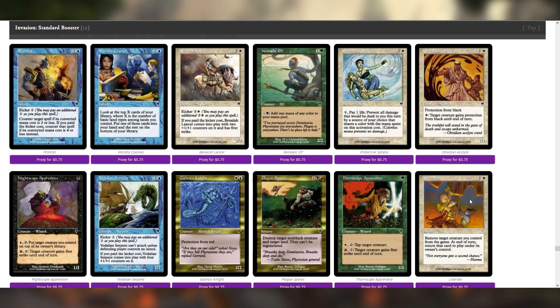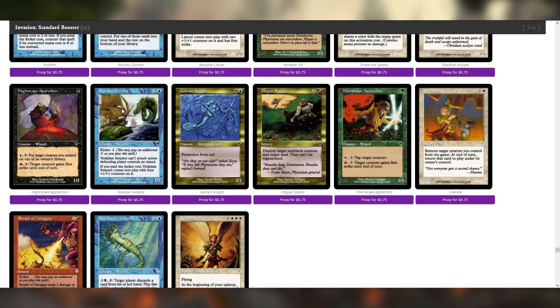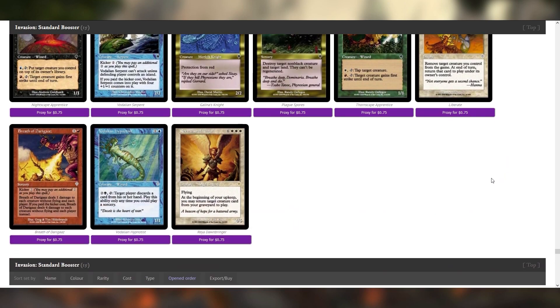Liberate is another flicker effect — it's an uncommon, so there's a chance I've missed one further up the list. This Vidalian Serpent is not terrible — four mana 2/2 sucks, but six mana 6/6 is epic, especially for blue. And the 'defending player controls an Island' clause sucks, but there are a lot of cards even within this set that modulate the type of lands on the battlefield. There's a reason this is a nine mana card.